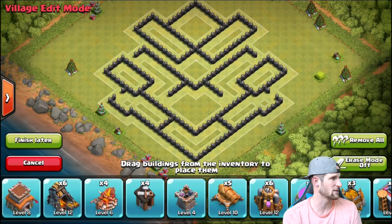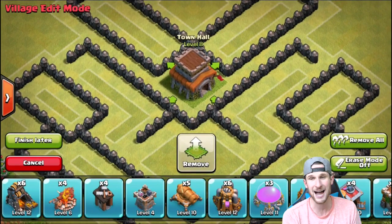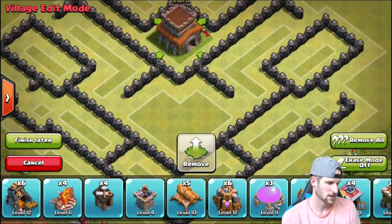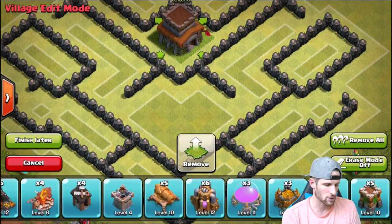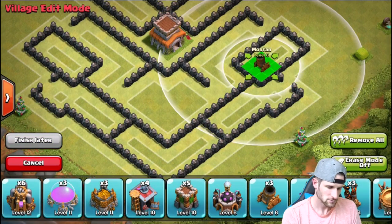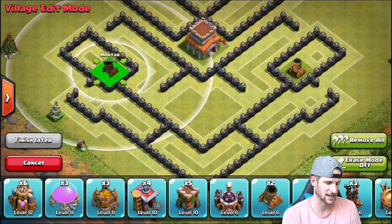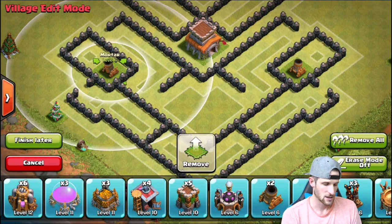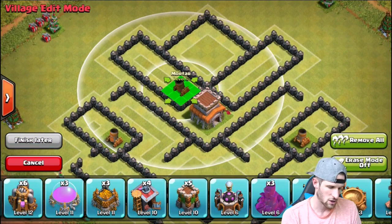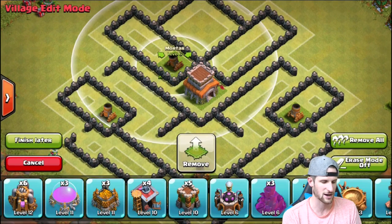We've got to put our town hall right in the middle — we're going to put it towards the top of this little gap, and I'll tell you why in just a second. Let's bring in some of our more important buildings like our mortars. We've got one mortar right here, one mortar right there, one mortar right there, and one mortar right here. We want our mortars to cover the entire base.